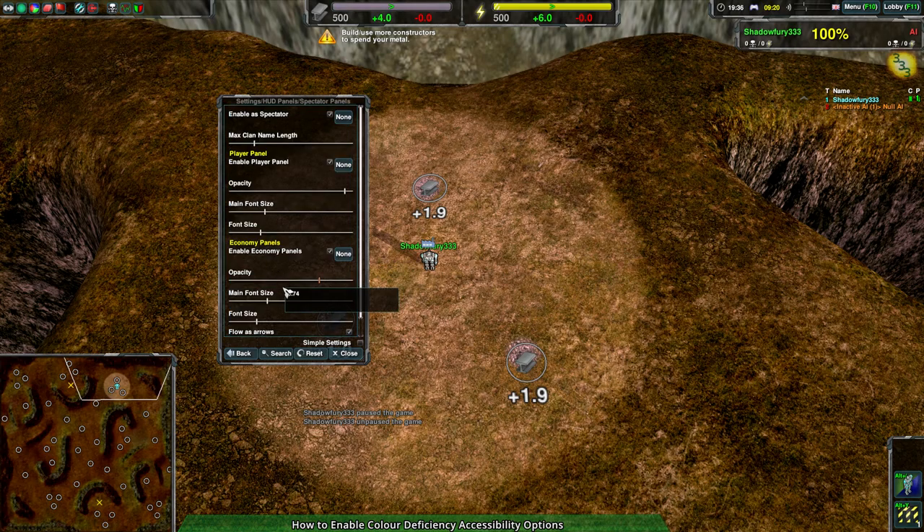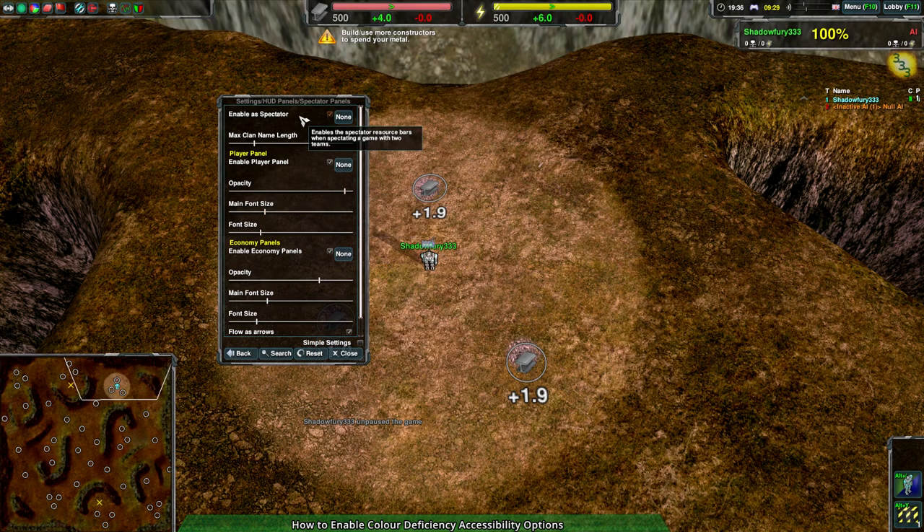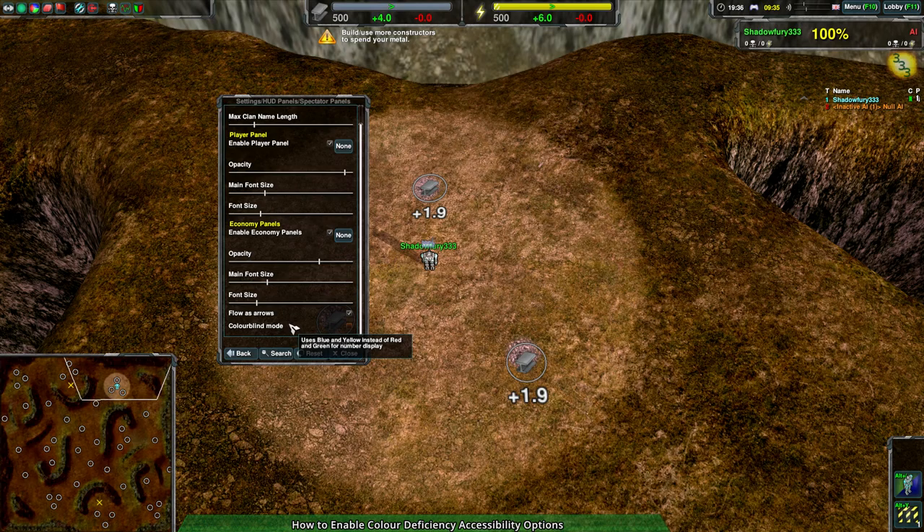Similarly, Spectator Panels also has an Economy Panel option with the same colorblind mode, which has the same effect. It only works when you're in spectator mode and requires you to actually enable it as a spectator, so when you're watching replays you can turn this on to see everyone's economy. Colorblind options are in there as well.